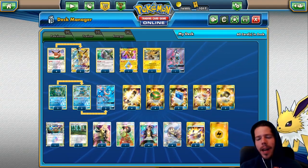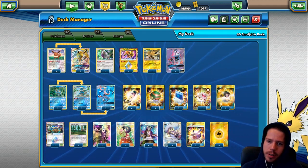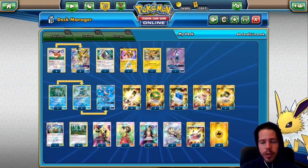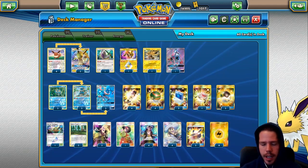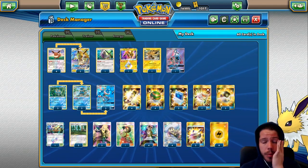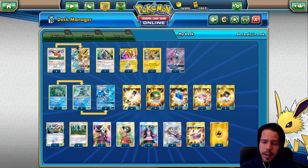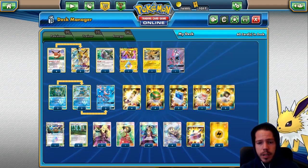Hello everyone and welcome back to a brand new day of Road to DigiWorld 2019, where we are going to continue exploring the different decks from Team Up. The last few days we updated a couple of the older decks that were already pretty good, and Team Up just brought them many new cool cards. Now we are going to be exploring a brand new concept — big credit to Joe from Omnipoke. I really liked his video and explanations for this deck, which prompted me to build my own version.